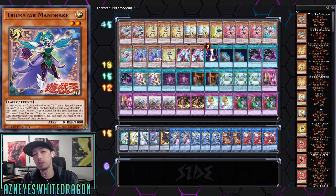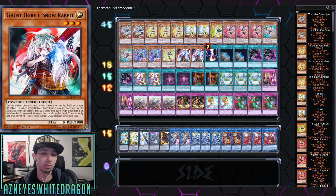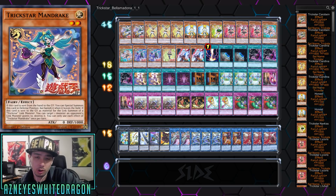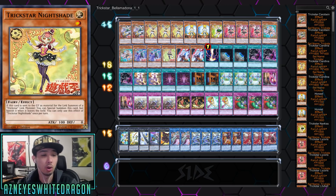That's really good — you potentially get rid of a card plus special summon it, which gets you extra draws and makes your plays more secure when you go for Bella Madonna. Next up, we have one copy of Nightshade: if this card is sent to the graveyard as material for a Trickstar link monster, you can special summon it but banish it when it leaves the field. It's a Level 1, so you can go one for one. We didn't see it in the replays, but it is a newer card — I just wanted to go over the effect.